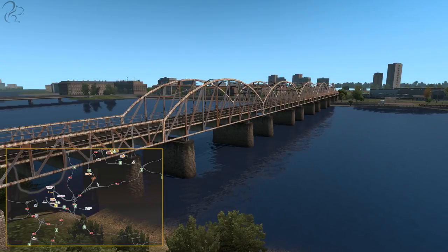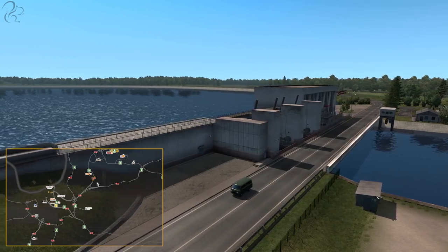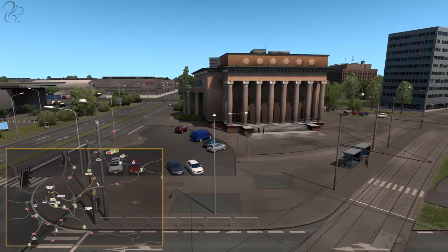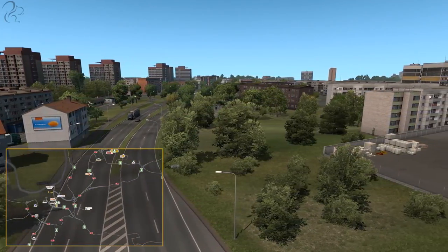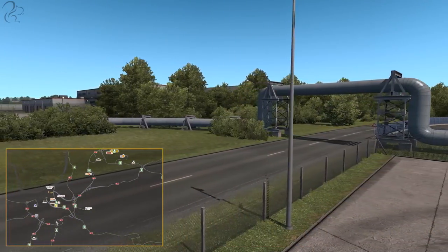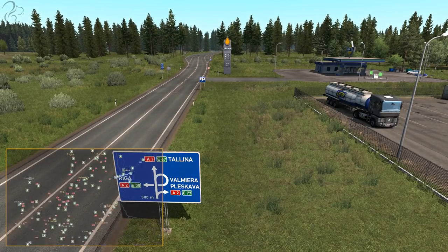To the southwest of Valmiera is Riga — a large city flanked by a river with multiple bridges, none of which can be used apart from a single crossing near a hydroelectric dam. It has a rather nice town hall and the road network is strangely disconnected — the A5 runs all around the south side but there are no actual roads going into Riga itself. There's a garage and fuel stations as you'd expect.